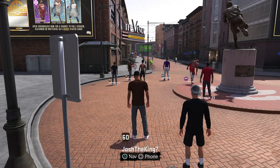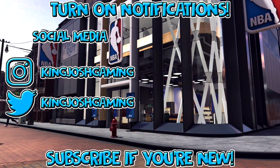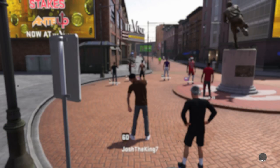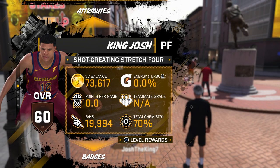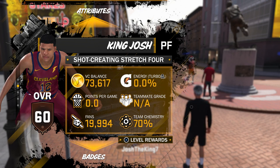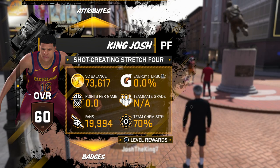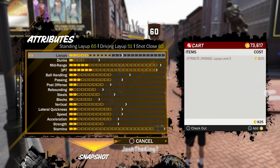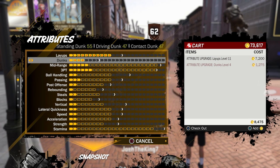I'm on a 60 overall player right now because I decided to make a new center. I wanted to make one that can shoot, so I made the shot creating stretch big. I made him power forward just for pro-am, but he is actually seven feet tall. I was gonna make him seven-three, but then he can't shoot off dribble shots and this player actually can. His layups and dunks don't go that high — driving layup and dunks are in the 60s and 40s, which is pretty bad.